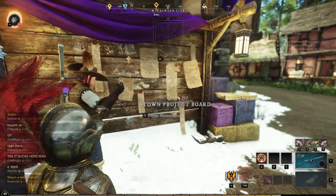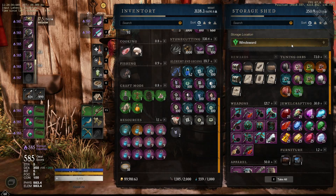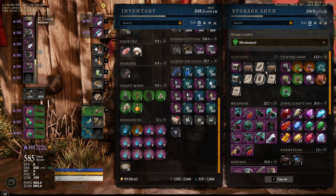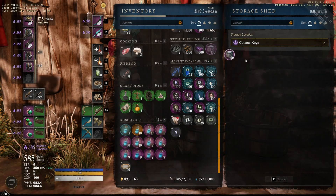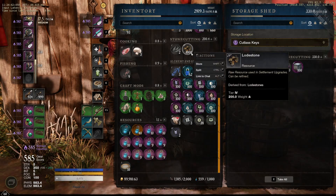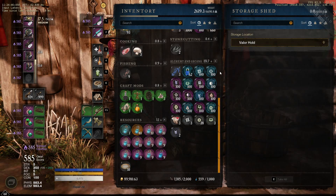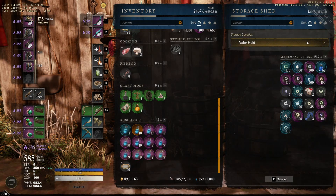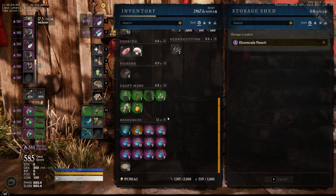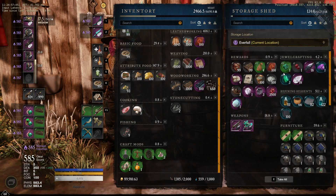What the linked storage will do in terms of speeding up your leveling process is offer you access to all of your materials regardless of which settlement you are in. No more will you have to jot down notes and keep track of what to grab from Windsward settlement next rotation to complete something in Cutlass Keys — you will always have access to all of them, being able to complete these board missions from anywhere. And as you complete town board requisitions — making potions, gathering wood, whatever — you will be leveling your trade skills passively even more, which will then make the missions offered on the town boards provide even more experience.